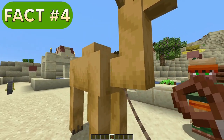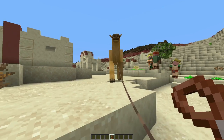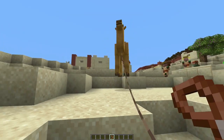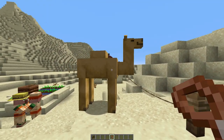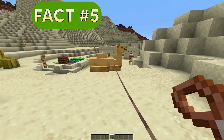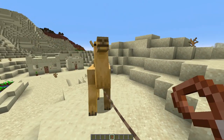What you can do is pop a lead on him and pull him around. He almost fights you as you do it, but you can drag him around on a lead. You can also attach that lead to a fence post, which means he's not going anywhere. You can also force a camel to stand up using a lead — if it's sat down and you want it to stand up, just give it a tug and that'll persuade it gently to stand up.